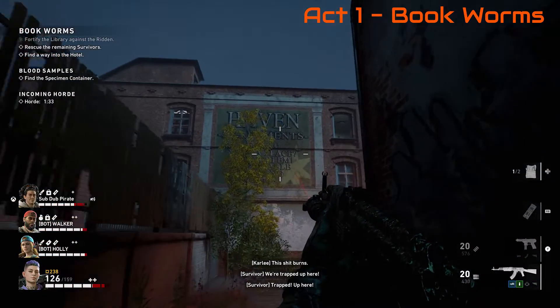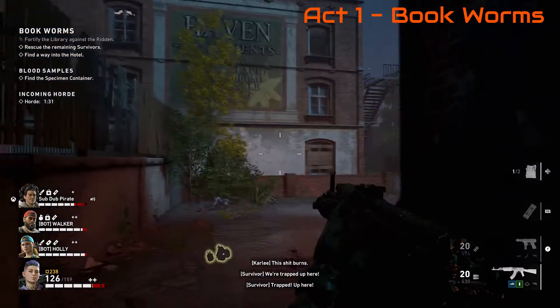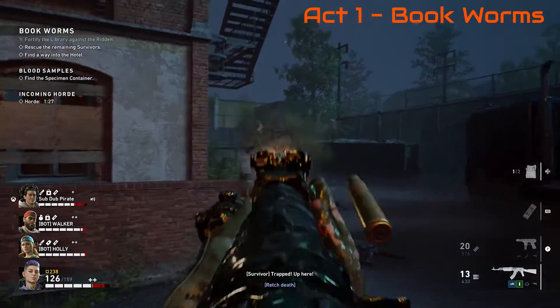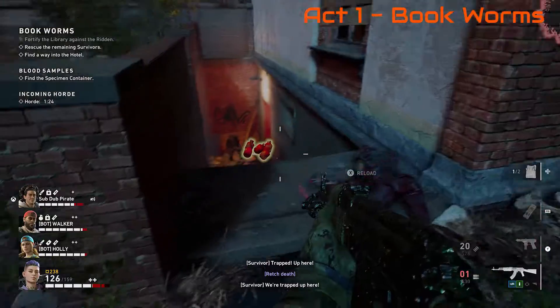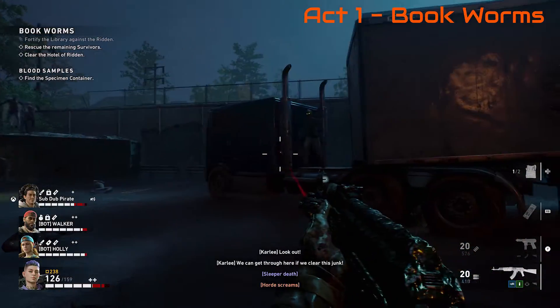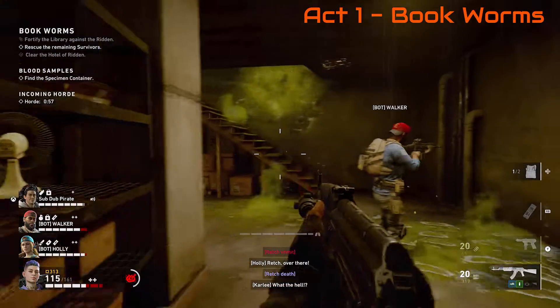The second skull is in Act 1: Bookworms. You have to come to this apartment building — you'll be here for the story anyway, so this one is very much along the way. You have to blow up the door with these gas tanks and make your way into the basement.